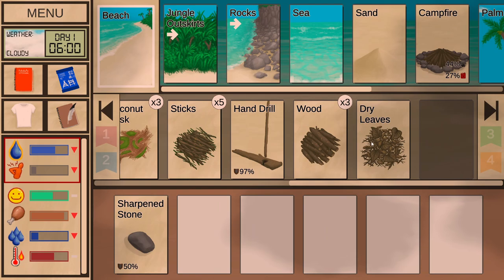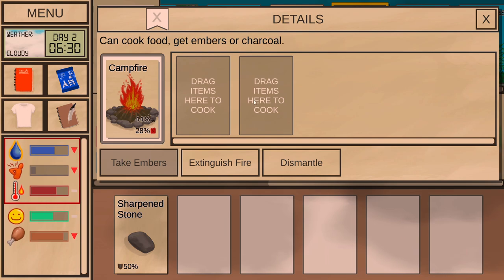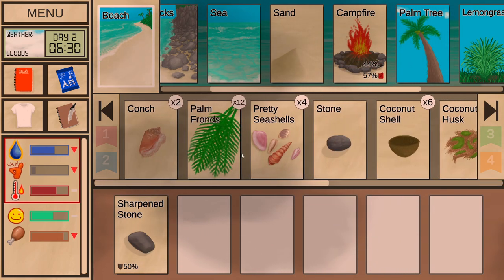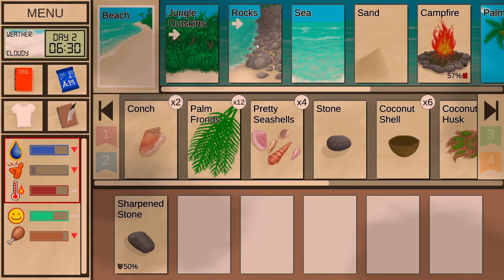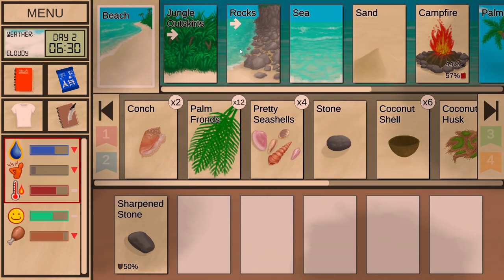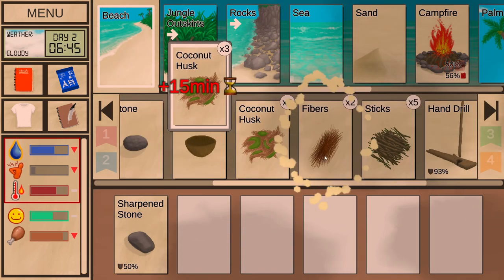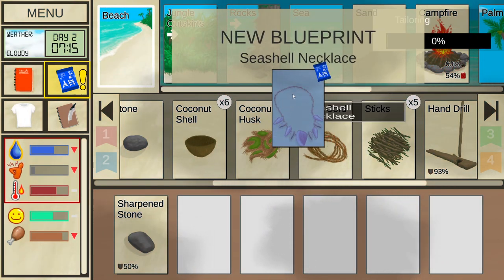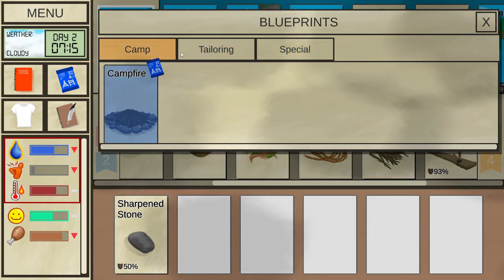We found some more sticks. Let's open the fire — I know it seems useless, but what the fire does is over time charge up a meter, and then you can take embers out of it. When you do that, you're able to create your first important thing: an axe. Let's explore the rocks. I can extract fibers from the coconut husk and create a cord — fibers plus fibers creates the cord, which gives us a blueprint.